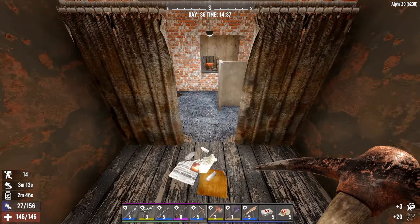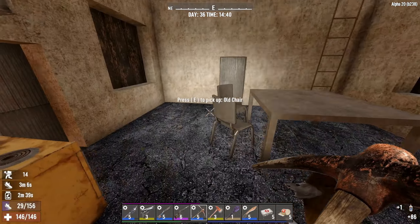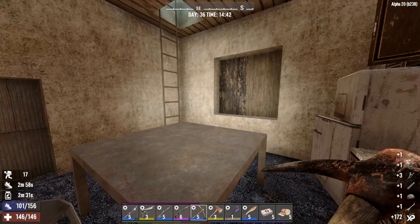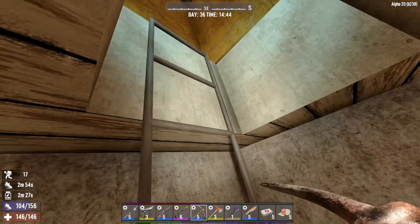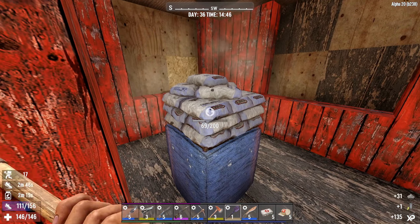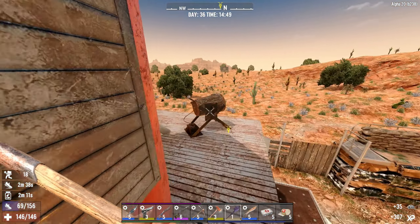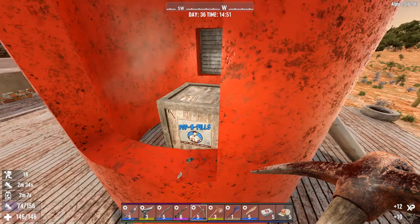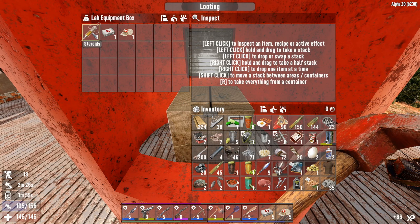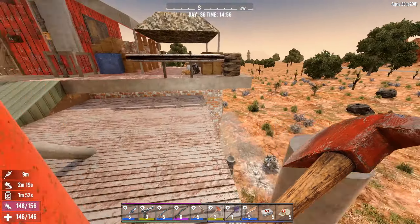I only have two empty slots left. Wait, look - those books are open so we'll sell those to the trader. Here and up here. Now I will dig this out, I did damage this before. Let's open this up - oh what do we have here? It uses steroids. We're not encumbered, that's convenient.